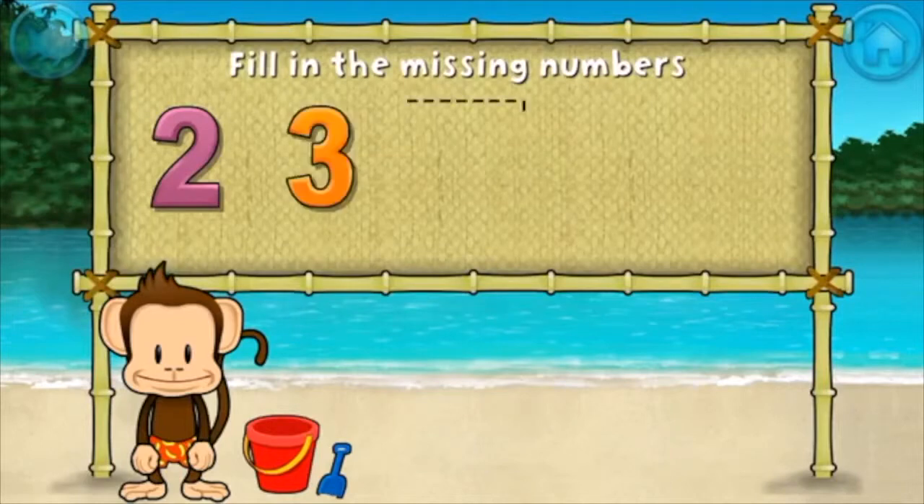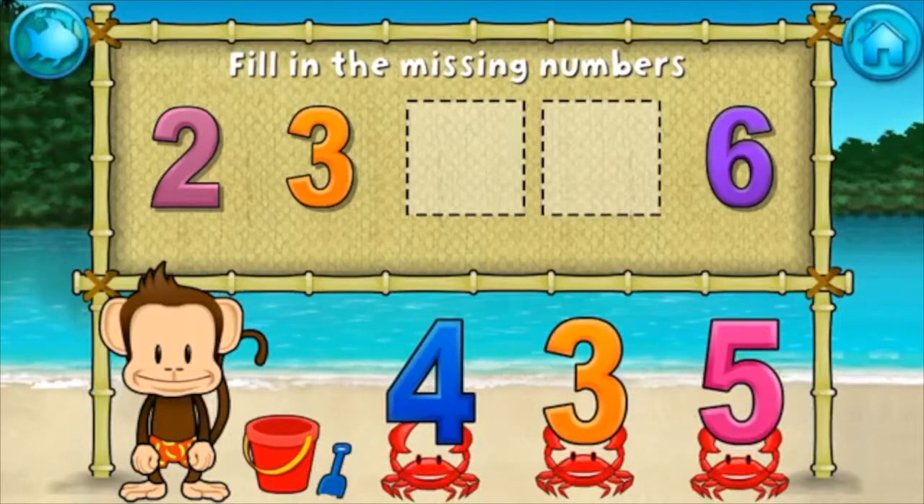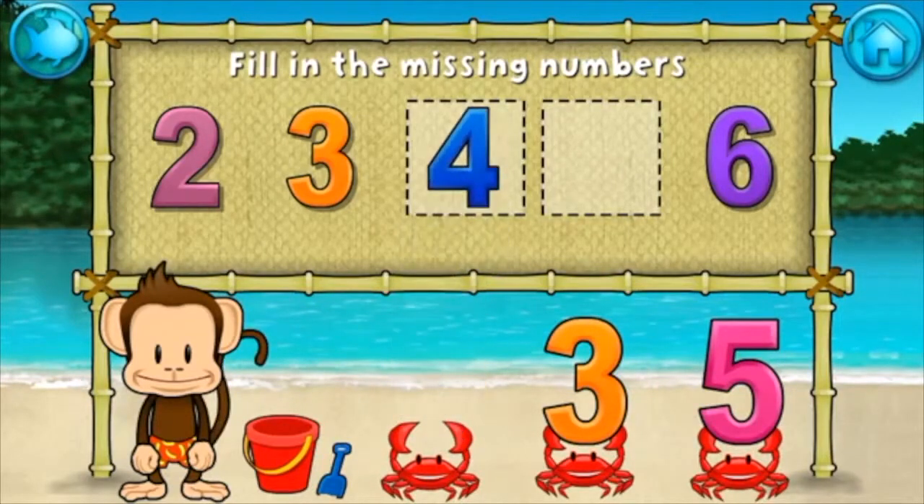Two, three, six — these numbers are in order. Fill in the missing numbers. Four. You're doing great!